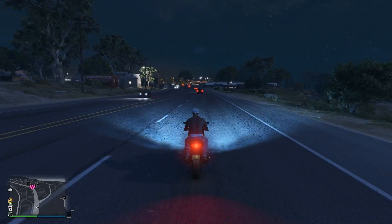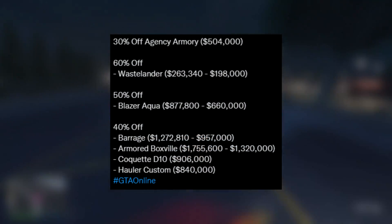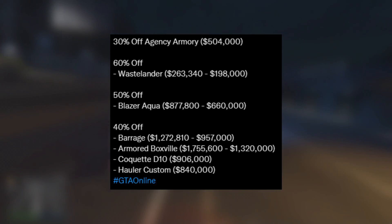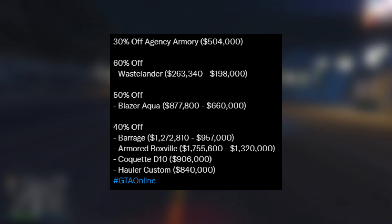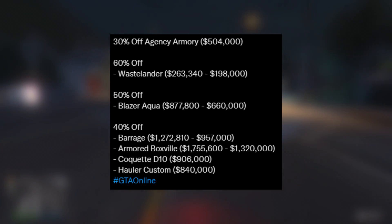Moving over to some discounts now. The first discount we have this week is 30% off the Agency Armoury. This is a really good feature and if you guys want to buy this, it will cost you half a mil. In my opinion, that's not too bad — most things in GTA right now are quite overpriced, so this will help you guys if you're trying to get this.